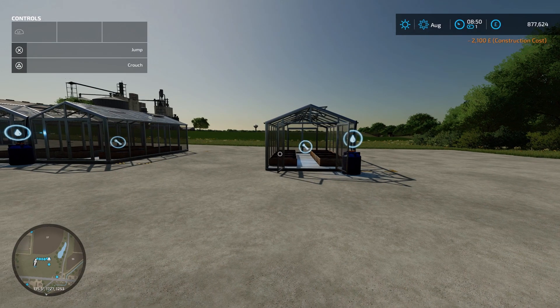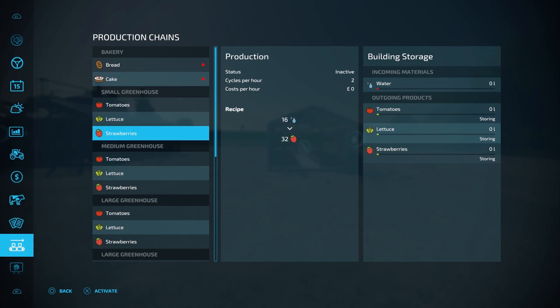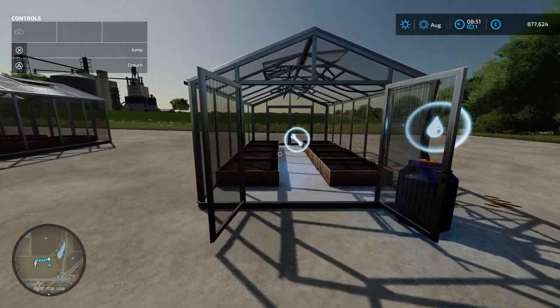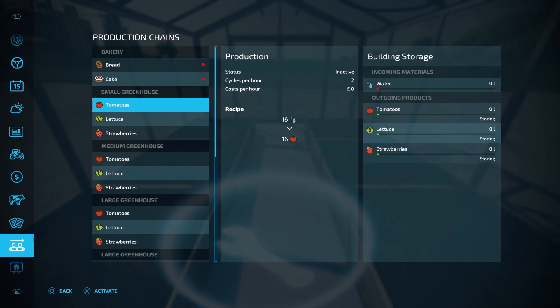Once we've placed down our greenhouses, if we open the menu and go into the production chains they show up here. This is where we can activate production on tomatoes, lettuce or strawberries. You can also go inside your greenhouse and go to this icon here and open this up and activate production inside.